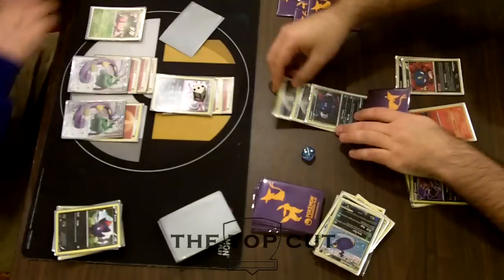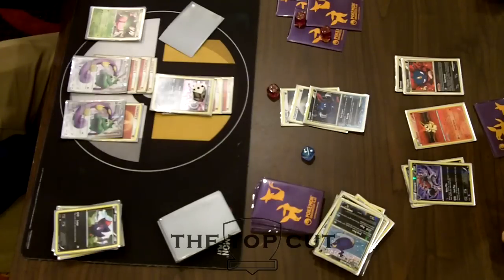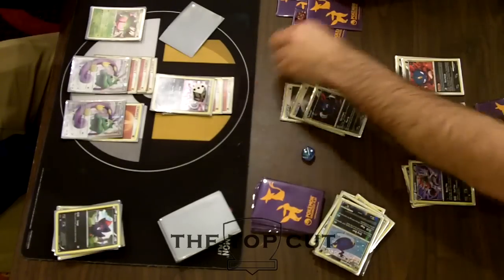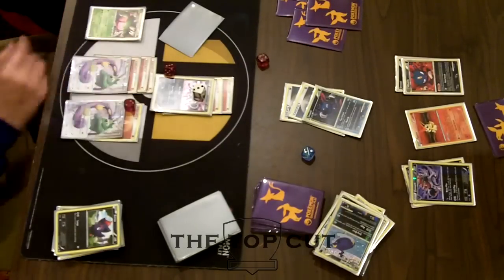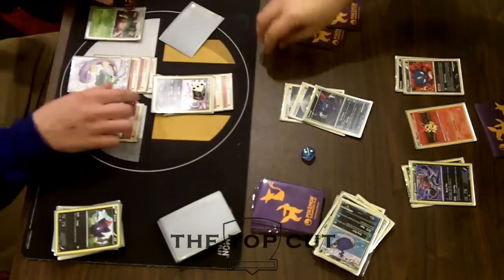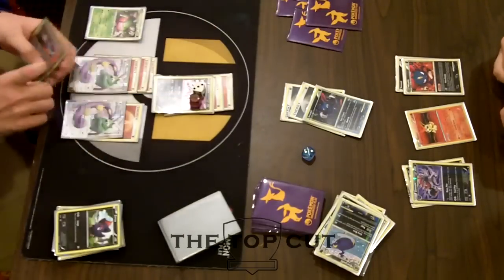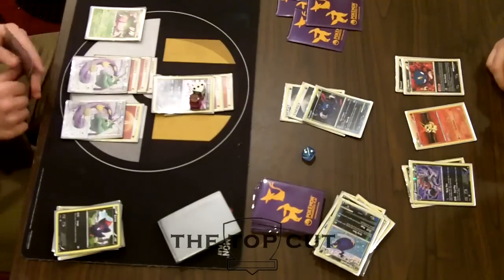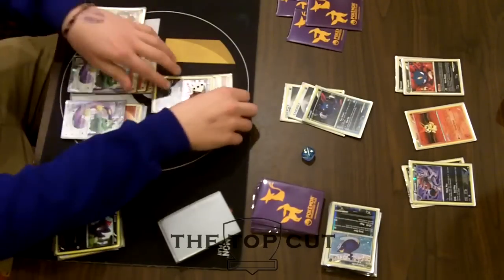The Rage attack was enough damage to knock out the Sharpedo. I'm not sure how much Rage's base attack was — maybe like 40 plus 30. AJ goes for a Beat Up here, but he's just grasping at straws at this point. All of his Pokemon get knocked out easily by Tornadus, and it does not appear like he knocked out the Zoroark. Kyle is just going to be able to retreat and get the Tornadus knockout.